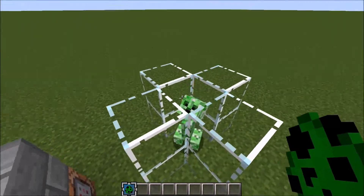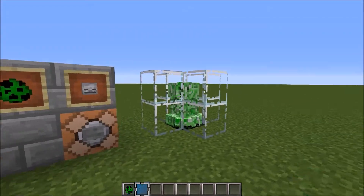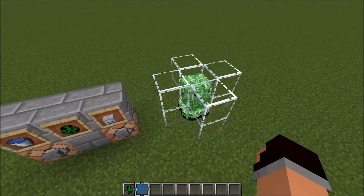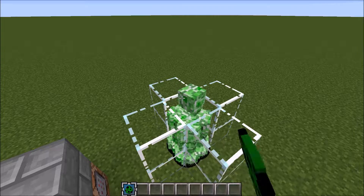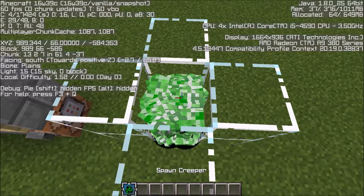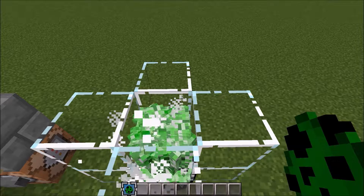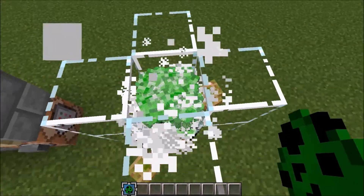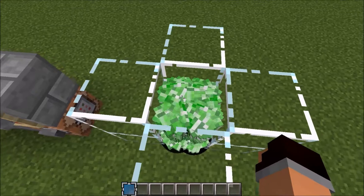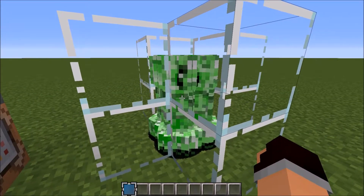And then we have mob cramming, which is an interesting one. If I get a bunch of mobs in here, they're absolutely fine — because the original max entity cramming count is 24. Note that in older versions of Minecraft, you could have about 140 to 170 entities in a single spot and the game would have no problems at all. Now, if you have any more than 24, it will start to kill off mobs. So I put 25 in — that guy was the 25th — and now every time I add one in, it's going to kill another. No looting effect, no XP, but you're getting free drops nonetheless.